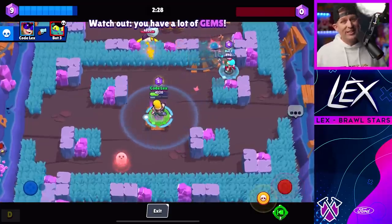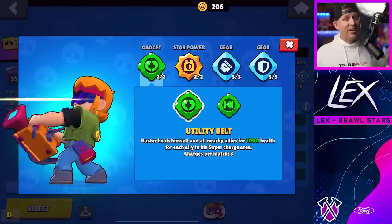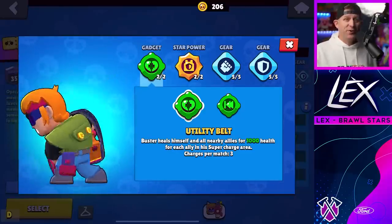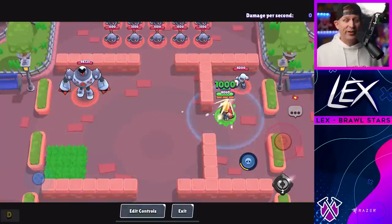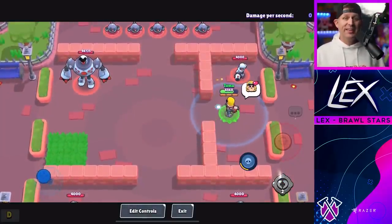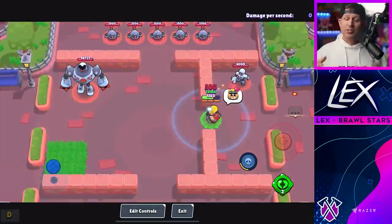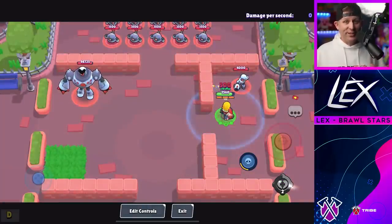In normal gameplay stacking up with teammates won't happen very often and it's usually not a good idea, so use Blockbuster with caution. Now his first gadget called Utility Belt will heal anyone within that supercharged area including yourself. For every ally within that circle the healing is increased by 1,000, so it's possible to heal three players at one time for 3,000 hit points each with a single gadget — a very good gadget.